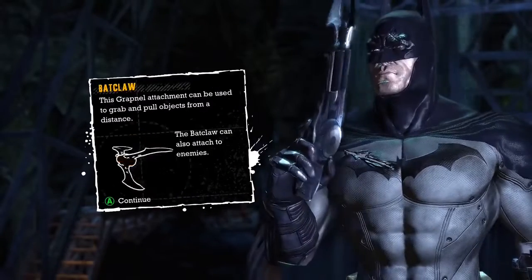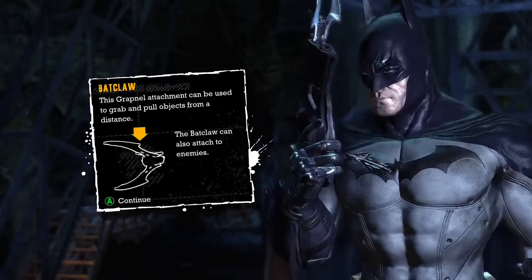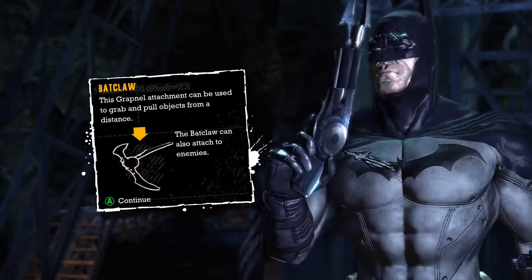Backclaw — this Grapnel attachment can be used to grab and pull objects from a distance. The Backclaw can also attach to enemies.